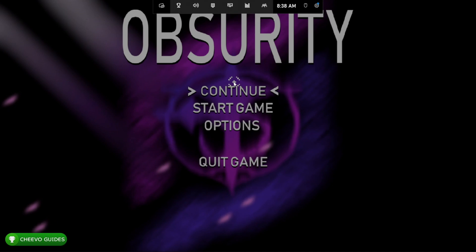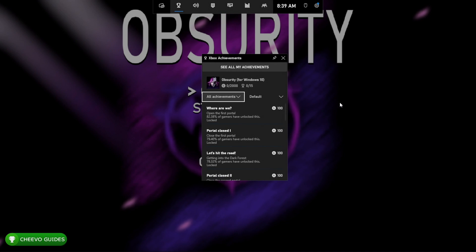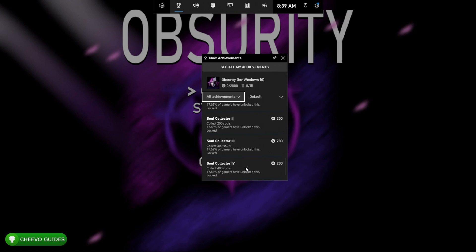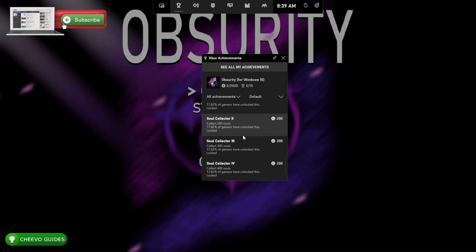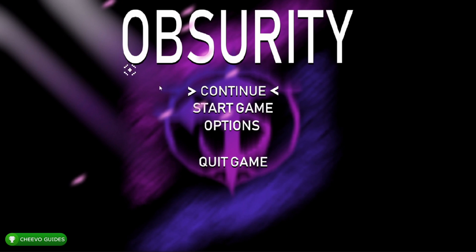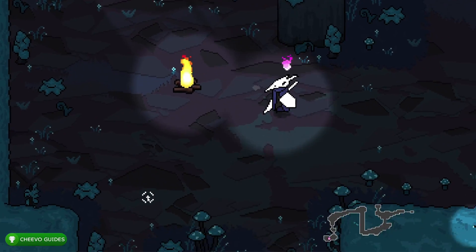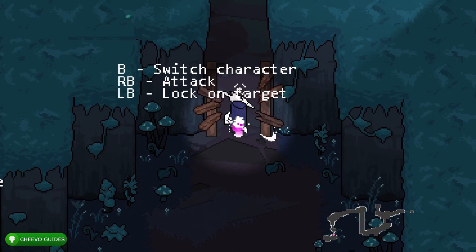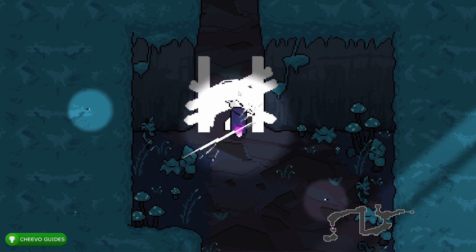What's up guys, this is Chivo Guides back here again with another achievement guide. Today we're focusing on the 2000 Gamerscore update for Absurdity. It just got updated to 2000G on Windows 10, and the 2000G update should be launching on Xbox shortly. These games are on the same update schedule, so this video guide will work for both the Windows 10 and Xbox versions.